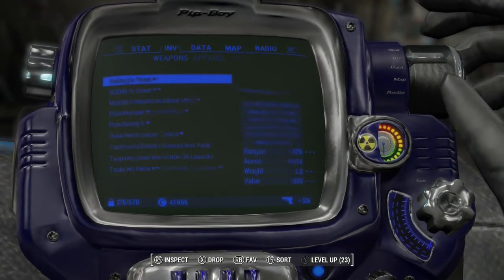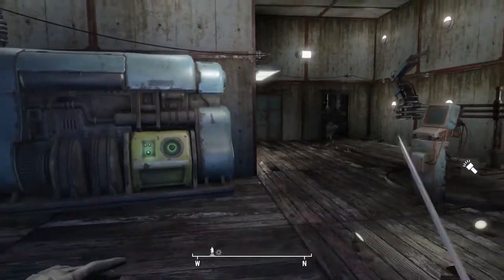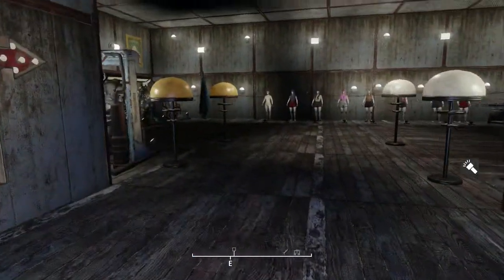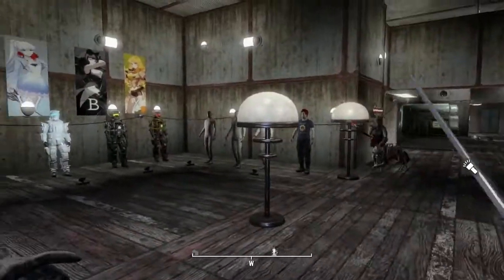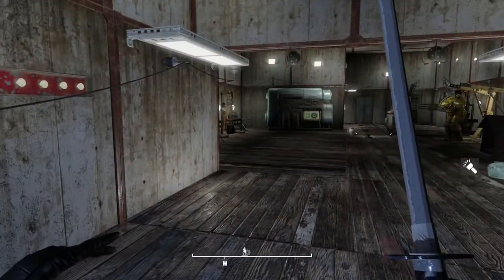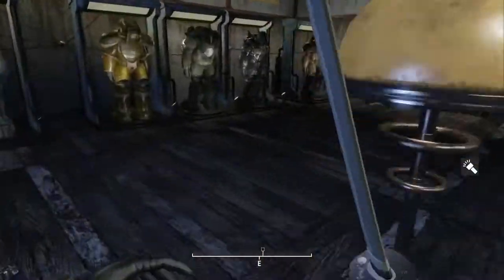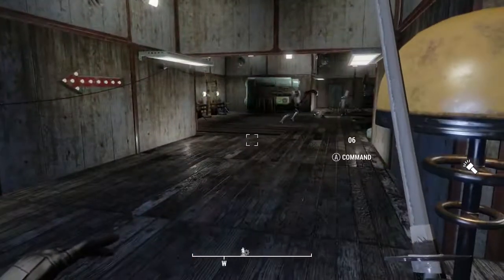We can find all three in my inventory. The Jogan no Tsuki is much shorter — it uses knife animations because it is a Tonto, which makes sense. Then there's the Hangetsu, which is a shorter version of the Tsuki no Hana because it is a wakizashi. Essentially, it adds in all three really cool swords and balances them out so they're not ridiculously overpowered.